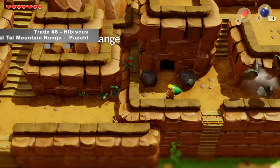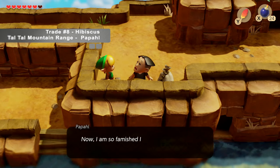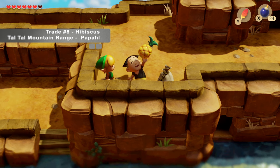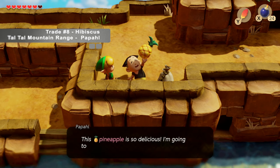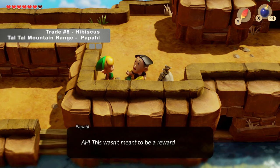Next, we're going to head to Tau Tau Mountain Range where we find Papau on the upper levels. He got lost and now he's starving, so we offer him the pineapple to feed his hunger. And in return, he will give us the hibiscus.